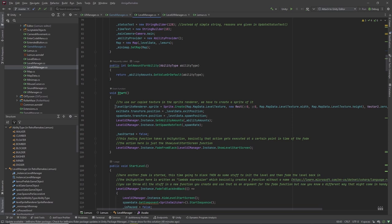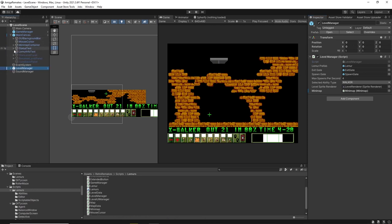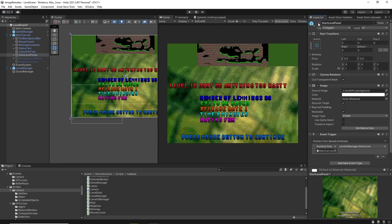Now the Level Manager has all the data and knows what background graphic to use, how many limos are available, and so on. In the Start method, the level sprite renderer is set up with the level texture, the exit and spawn gate are placed at their positions, and the UI is initialized with the available limos. That is done in the Level UI Manager, which is responsible for everything important in the level. When everything is set up, the Level UI Manager fades in from black and shows the level start screen, where you get a preview of the coming level, how much time you have, and so on.